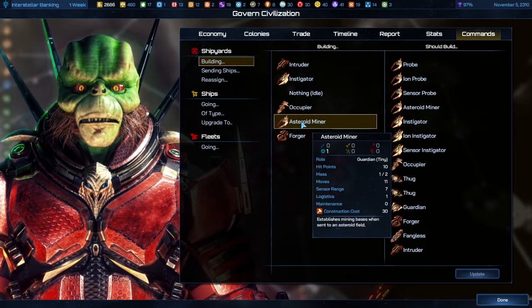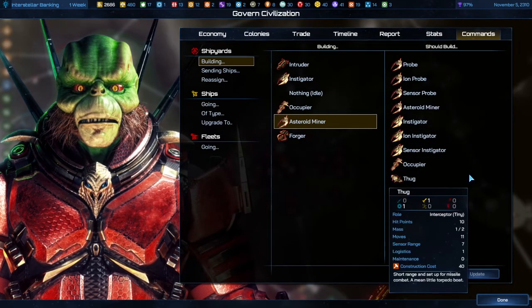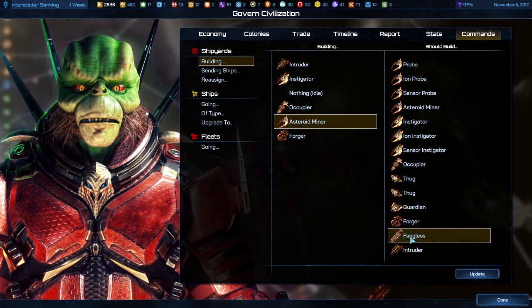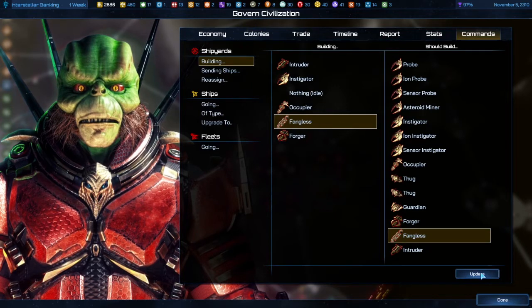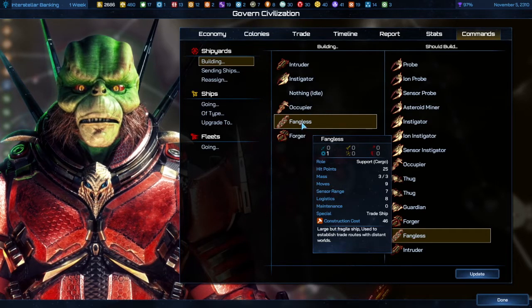For example, if you've got the asteroid miner and you're making a lot of them, but now all of a sudden you don't need asteroid miners anymore and you want economic ships instead, you just click Update, and now all the shipyards that were building that type of ship are building a new type of ship.